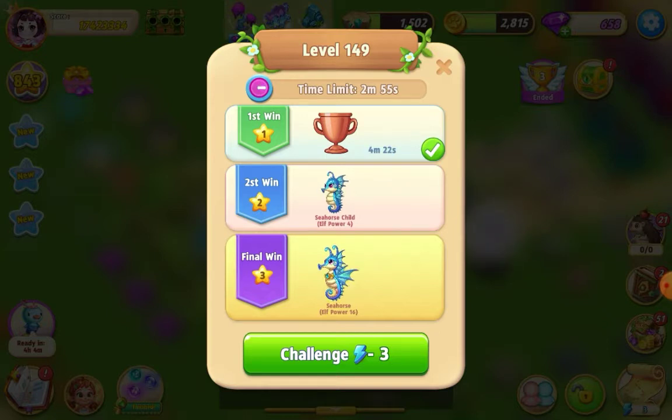Welcome everybody, I'm playing Merge House. I'm about to try Level 149 — it's a challenge level and I'm going for the second win to win a seahorse child. It costs three energy and I've got just two minutes and 55 seconds to do this in. Here we go.